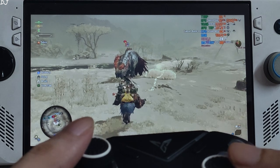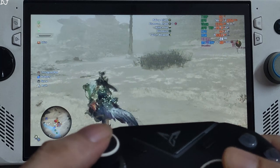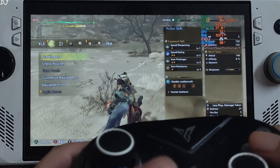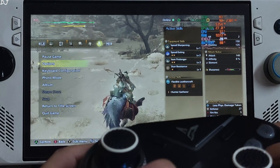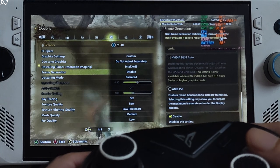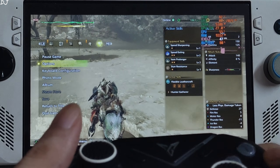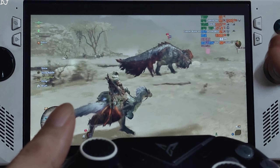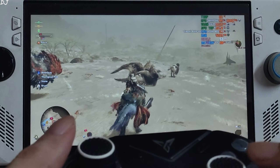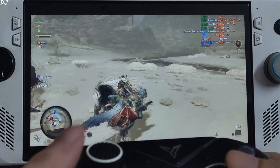Disappointing performance even with the latest update. Let's enable FSR frame generation. Just set frame generation to AMD FSR and resume the game. FPS increased to around 45. Look at that frame pacing graph — almost a flat line. Enabling frame generation really helps in improving frame pacing.